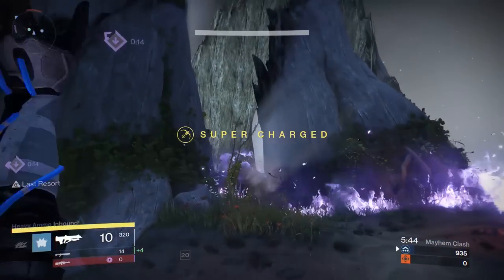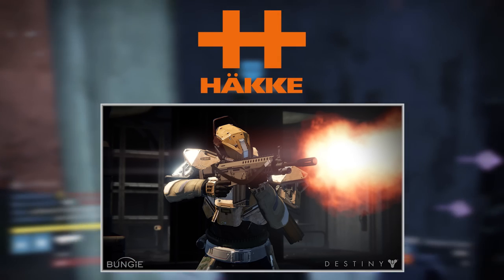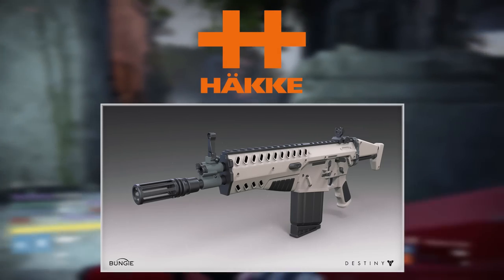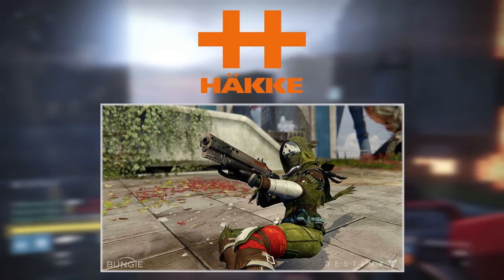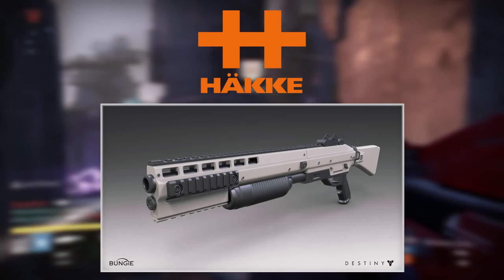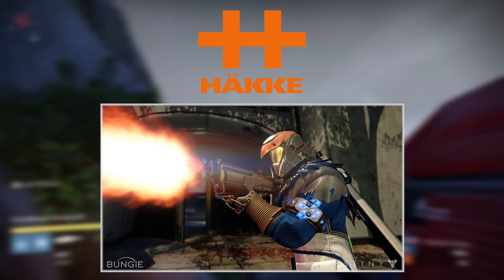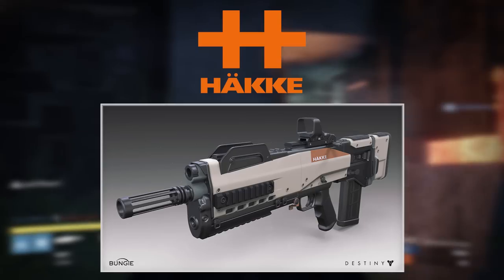Let's start with Häkke. Häkke is generally designed around an old 21st century aesthetic — you look at these weapons and you'll think Call of Duty. It's not made to be pretty but it's made to have a lot of function, and the perks you'll get are made specifically to make the weapon itself much better. You'll be experiencing perks such as Glass Half Full, Hip Fire, and Focus Fire — things that affect the performance of the weapon itself. Statistically speaking, Häkke weapons are not going to have any extremes, providing a stable baseline in range, stability, auto aim, magazine size, and reload speed.